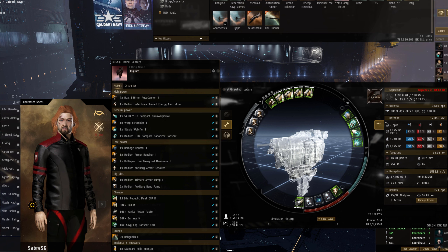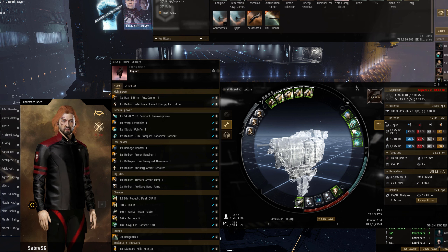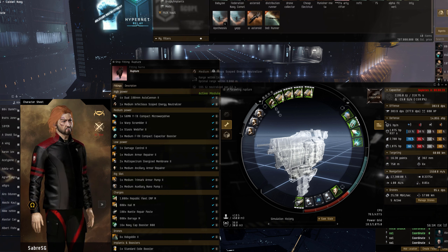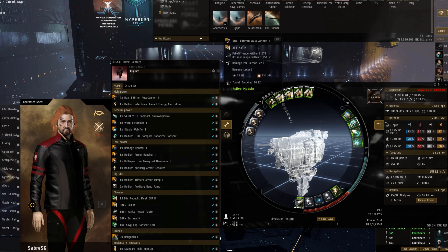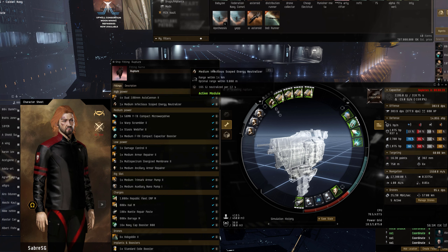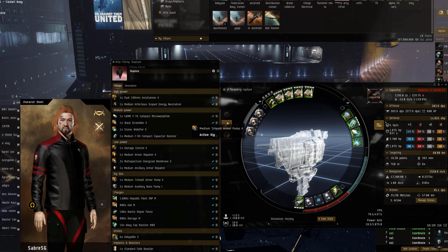Alrighty, the Rupture — I've quite enjoyed this ship. I've had this fit for a long time, I've just never used it. I had to skill into it. I'm not really a Minmatar pilot but I really like the look of having a medium neut with the gun setup and some drones as well. So we've got 180 cannons, the medium neut, two nano pumps and a trimark armor pump.